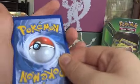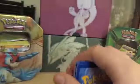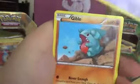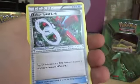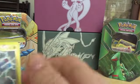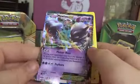So we're onto the Breakpoint pack. We have Spritzee, Glamow, Slowpoke, Skorupi, Gible, Professor Sycamore, a Gardevoir Spirit Link, a Scizor Spirit Link, Reverse Rare Drapion, and a Zebstrika — a non-holo Rare. So for the Reverse Holos we had Magnemite and Drapion, and for our Rares we had Zebstrika and a Mewtwo EX.